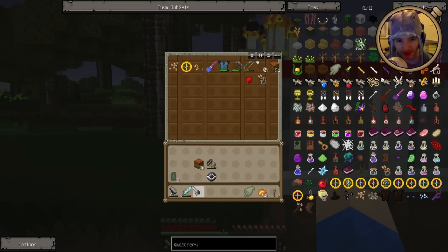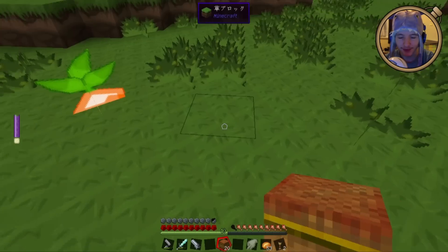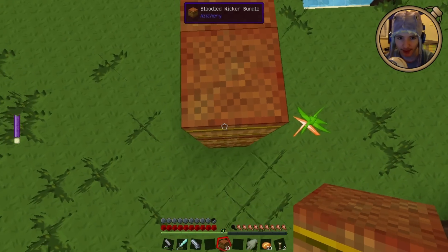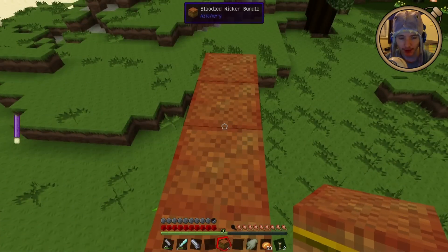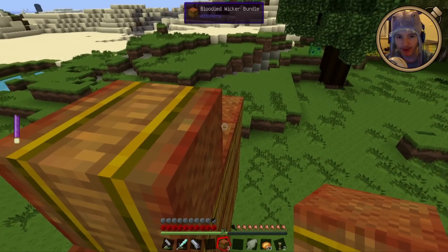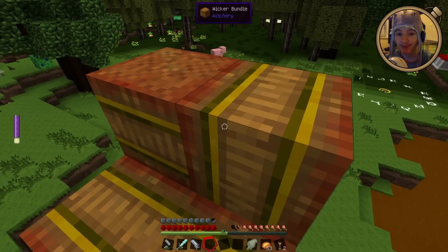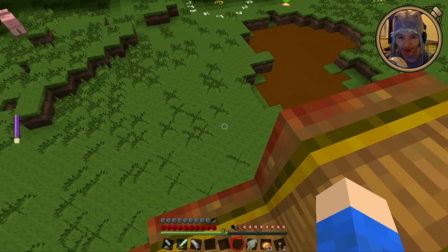Okay, so to summon the Horned Huntsman, we just do it some distance away from my protective circle. We need to go up twice like that — I need that on the sides, I think it is — and then up, up. Now we need to be facing outwards like that. Basically we're trying to imitate the shape of the wicker men that you will find out in the wild, so that we can set it on fire. It has to be by one of the top two blocks.